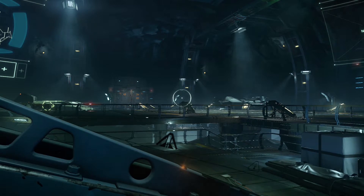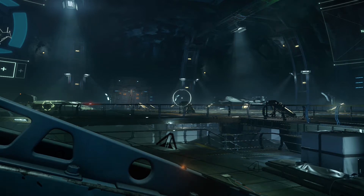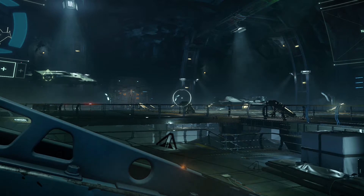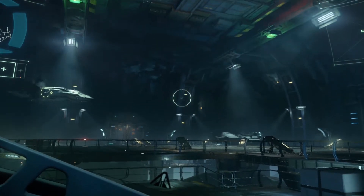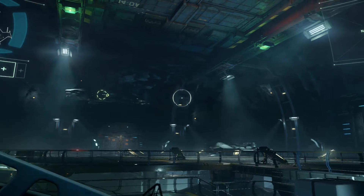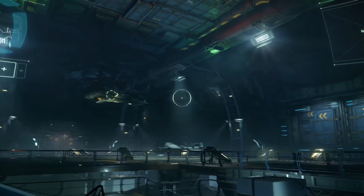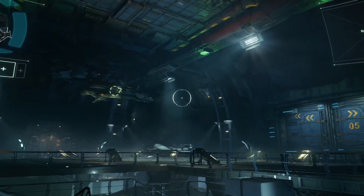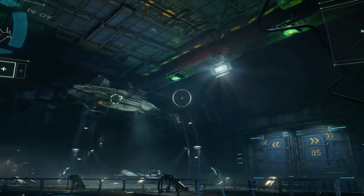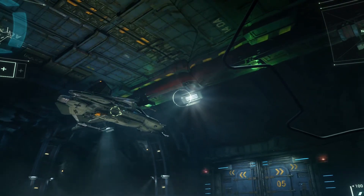Tower, permission for launch. Clear for launch. Copy that tower. Alright, first I want to lift vertically until I'm just clear of the landing path. Now that I'm clear, I can straight forward onto the taxiway. Now I square my ship up with the ceiling doors, ready for a vertical takeoff. Once you're aligned, the tower will open the doors.